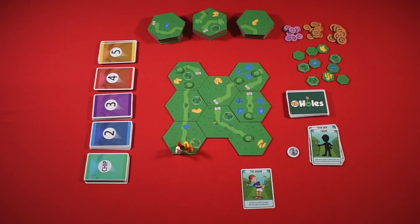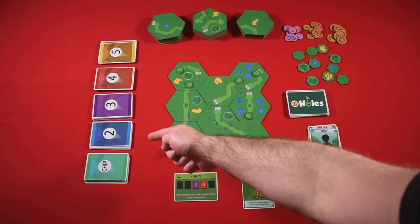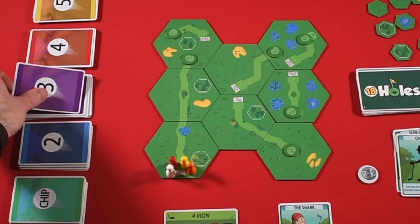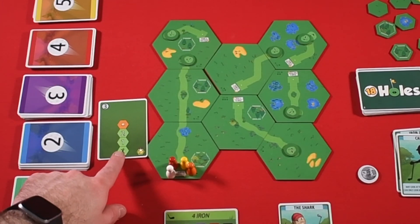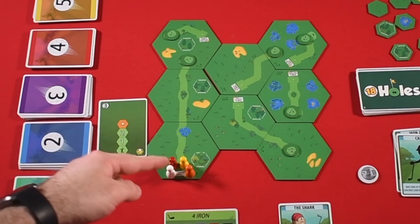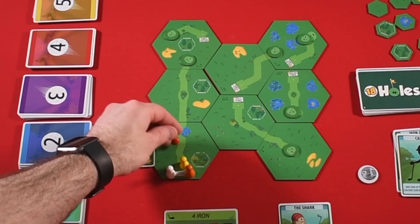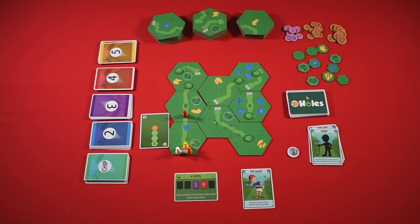On a round, each player will simultaneously pick their club. My four iron lets me draw and play one card from either the three or four deck. As the cards go higher in number, the further they're going to hit the ball. Since I'm not going too far, I'm going to draw a three. This card shows me the flight path — I'm going to hit my ball one, two, and then land in three hexes. I can choose which direction to go. If I go this direction, I'd hit the trees; if I went that way, I'd go out of bounds. So instead I'm going to go forward: one, two, land here, three. That's how I've hit the ball.